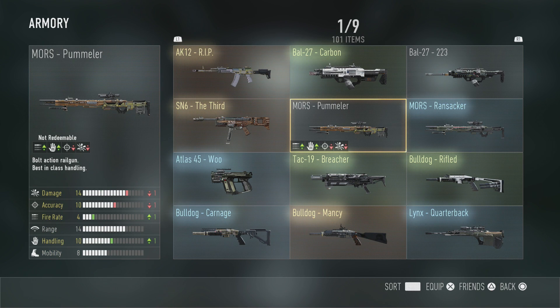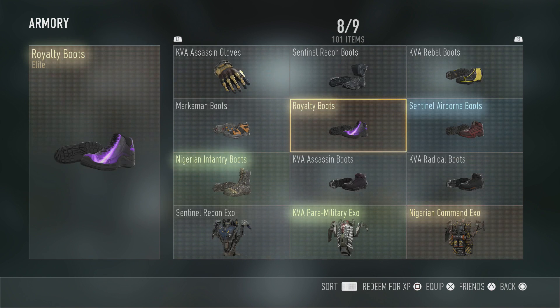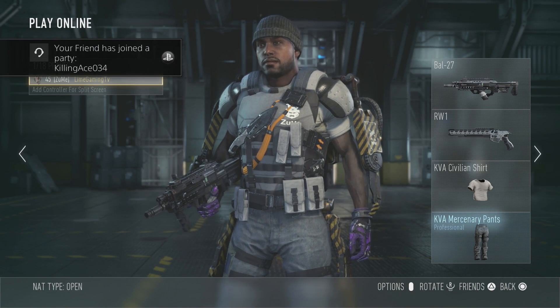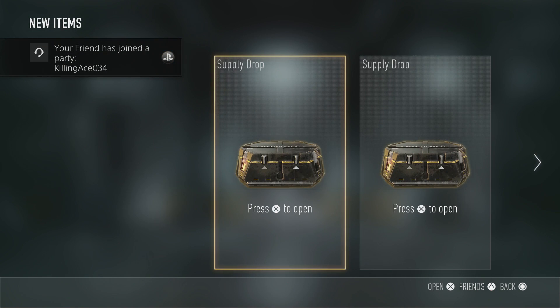I have a whole bunch of armory stuff — 101 items I've been collecting from supply drops that I haven't really had a chance to use yet. I did use the purple royalty boots and royalty gloves just to get a little boost and check them out. Let's go ahead and get into the first supply drop.